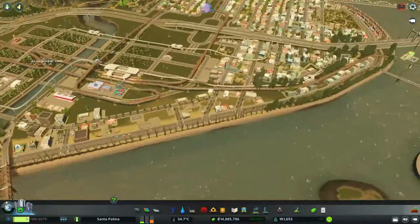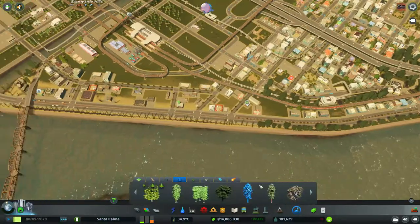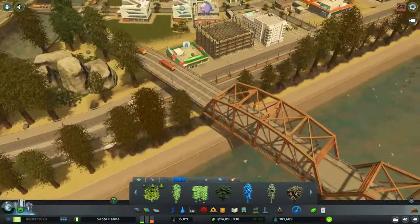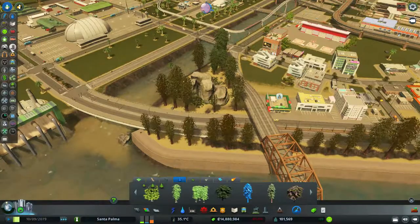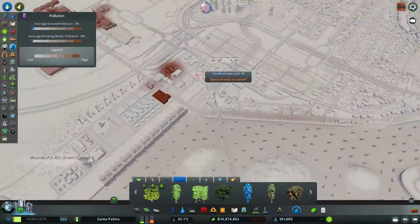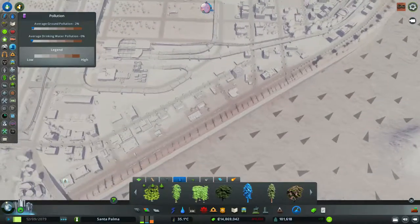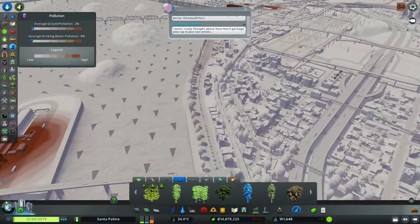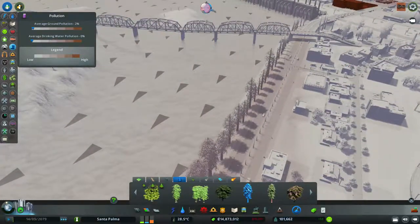This is going to annoy the hell out of me — I just put so many of these trees. Let me test other trees from far. Could it be pollution? Maybe it's still pollution. Let me check. It's not pollution — or maybe it is? Yeah, it's a bit brownish around here. Maybe it is pollution, so I'll just leave it be for a while and come back.